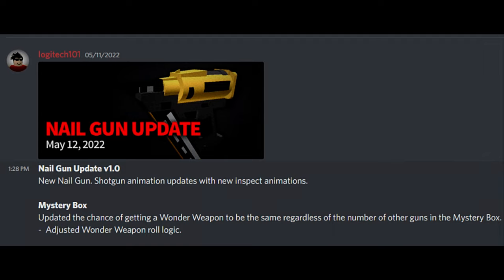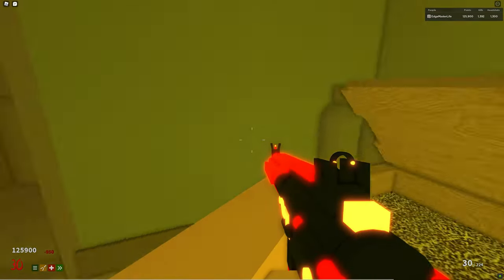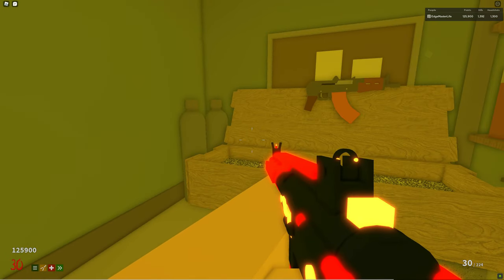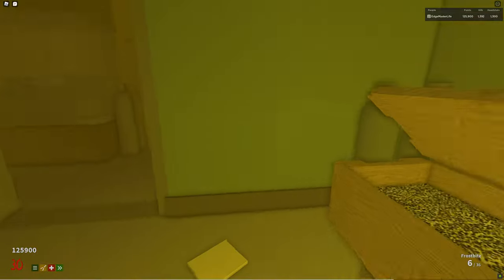The first portion of the update is the mystery box, where Logitech updated the chance of getting a wonder weapon to be the same regardless of the number of other guns in the mystery box. I really like this — the fact that it's already hard enough to get Frostbite from the mystery box, and if adding more weapons made it even harder to get in the future, that would really be disheartening.